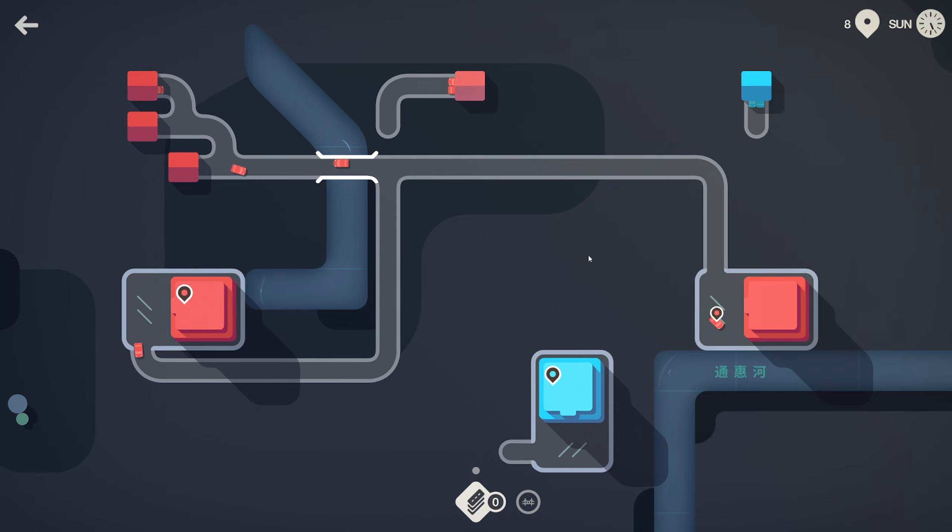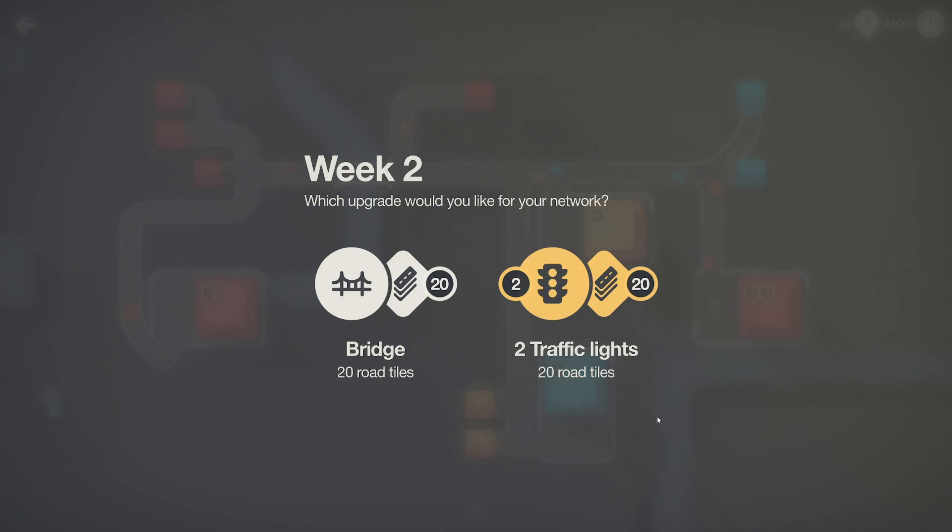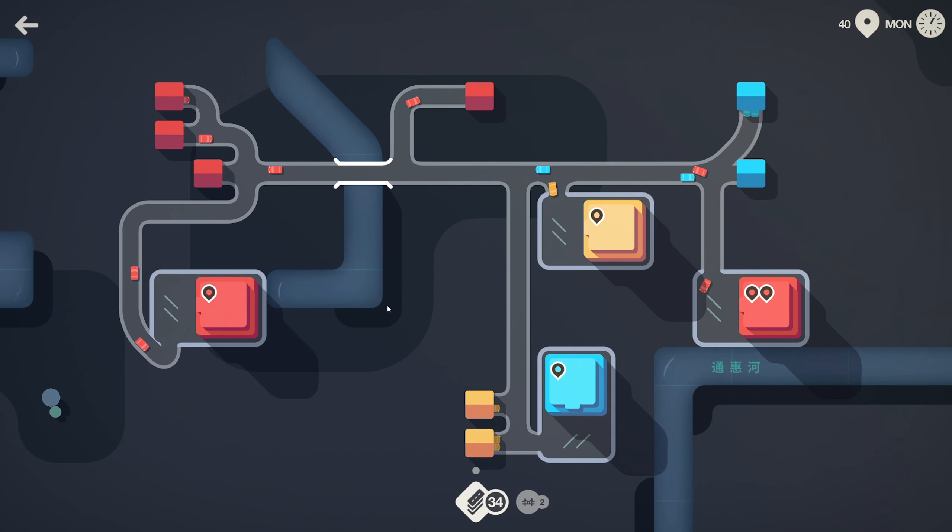You also have a limited amount of road that you can place, so things need to be efficient. Ideally, as more colors of shops and houses pop up, you'll be able to connect them all separately with their own unique roadways. The reality is that they will need to share, and that's where you're going to need to think ahead. At the end of each week, you choose one of two upgrades in the form of a special roadway feature and normal road tiles — often something like one motorway and 10 road pieces, or one roundabout and 20 road pieces. You'll have to decide what makes sense for your city at that time.